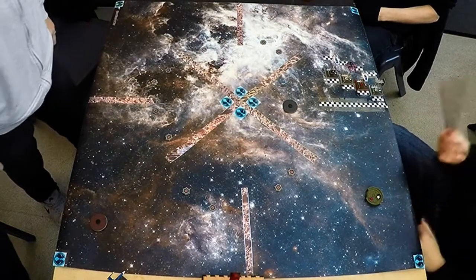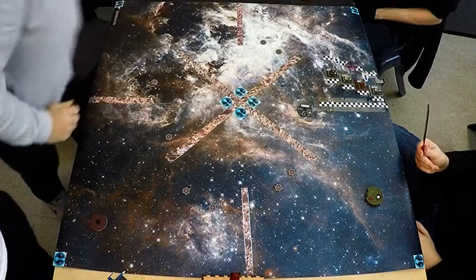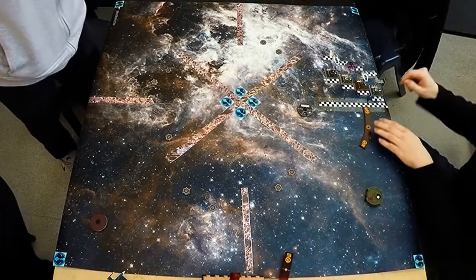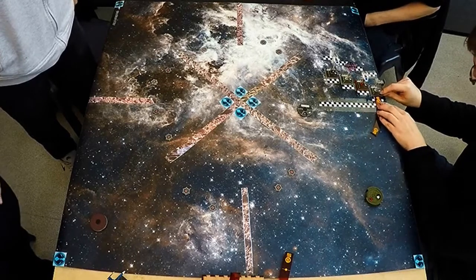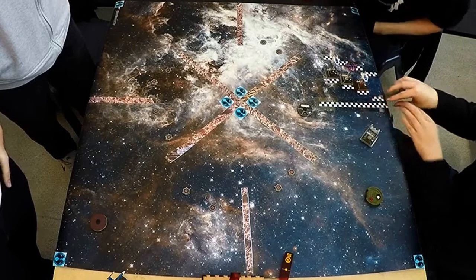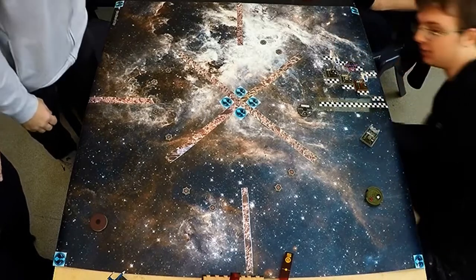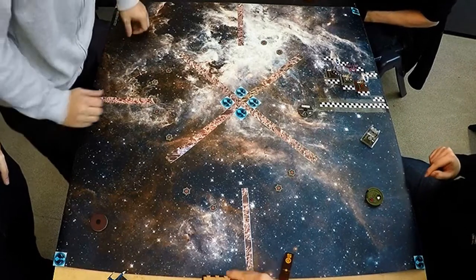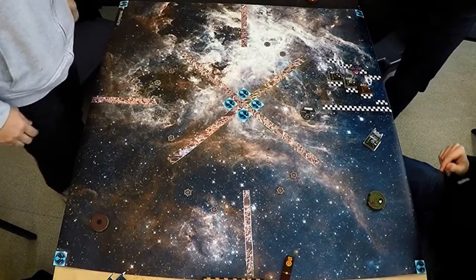If you look at the screen, the start line is to the right — you can see the checkered line there. The other taped-off marks are the obstacles. You've got to race around them. If you hit them you can, as an action, rotate your ship but you can't go through them, unless you get a card that lets you.